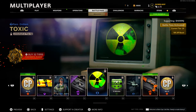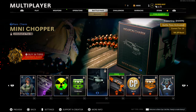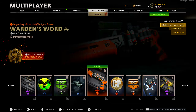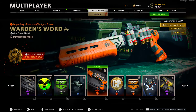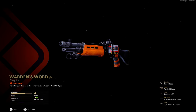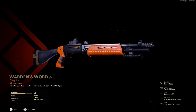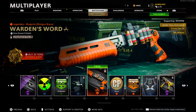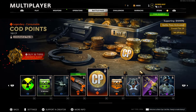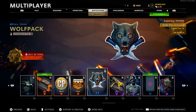Tier 52 we have a toxic emblem. Tier 53 we have a double XP token and a mini chopper weapon charm. Another free weapon blueprint — this one actually looks decent. It's for a shotgun called 'Warden's Word.' I like the orange, I like the way the bullets look. That one's decent, one of my favorites so far. Tier 56 more COD points. Tier 57 double weapon XP token for one hour — I'm going to be using that one. Tier 58 Wolf Pack sticker.